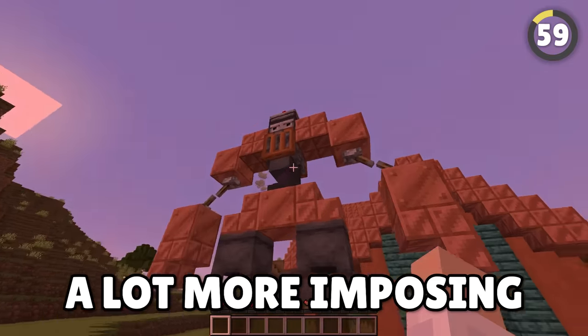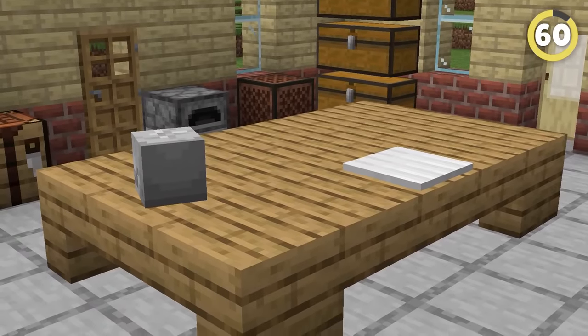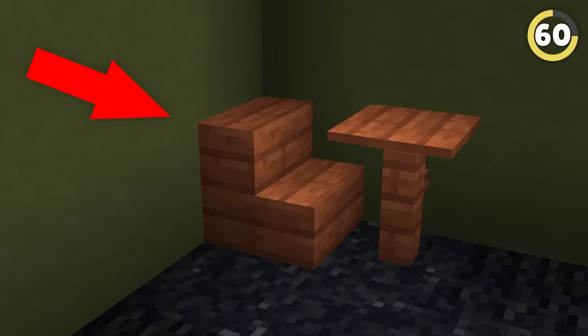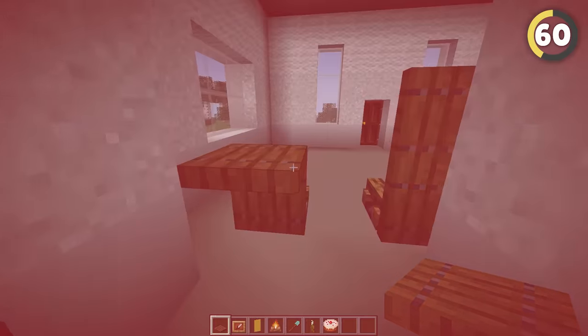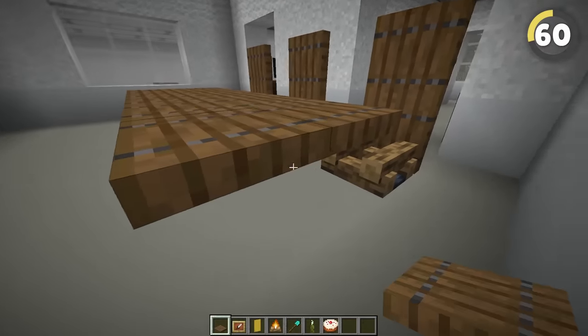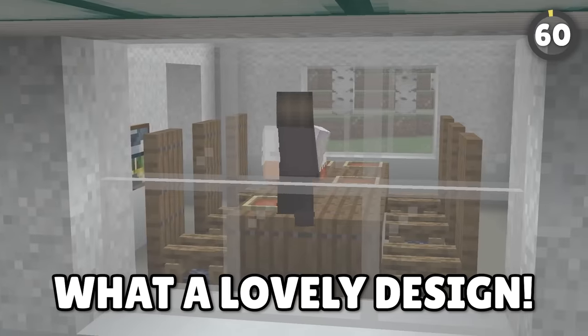Tables in Minecraft are kind of boring — you can have a fence with a pressure plate on top, or you can break the rules by using trapdoors instead. This still makes the table look normal but does not make it too big. A lovely design.